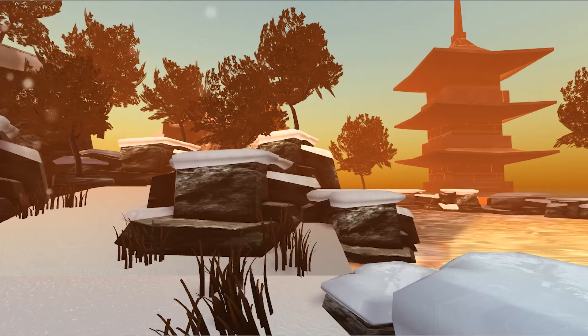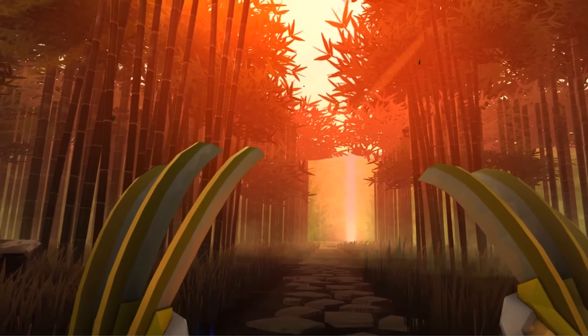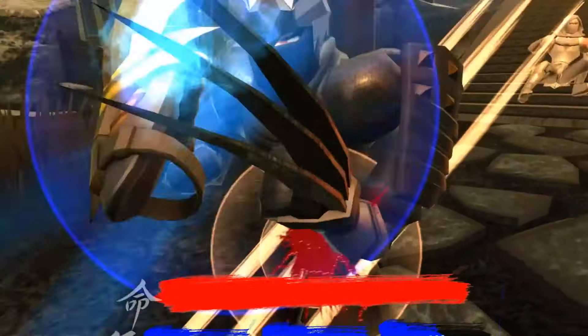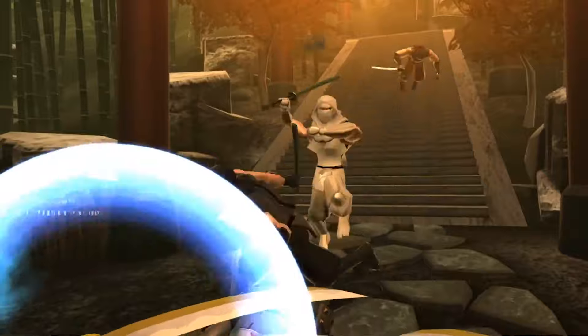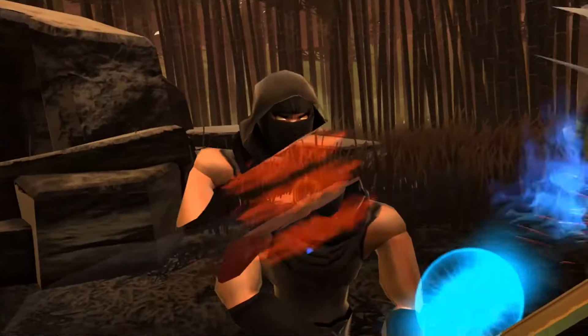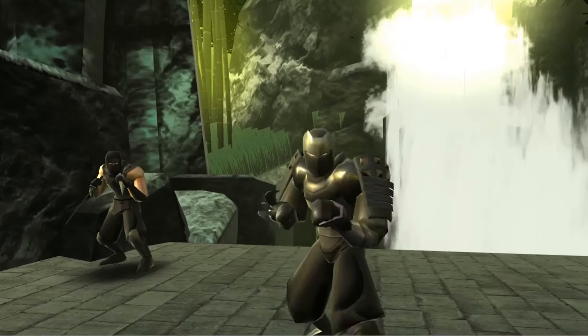Ninja Legends is a wave-based melee fighting game with no locomotion options. This game is currently available in early access on Steam for all major VR headsets including Index, HTC, Rift, and Windows Mixed Reality. It currently has a launch sale price of $14.99 and its full retail price will be $19.99.